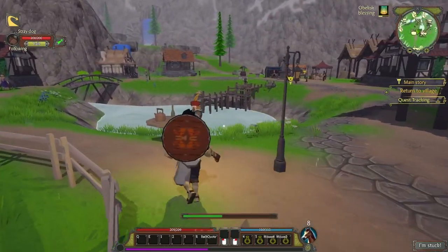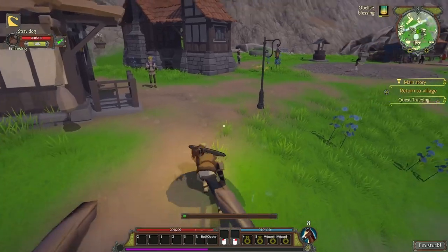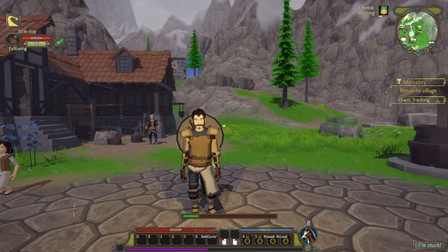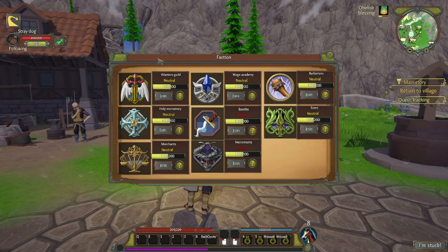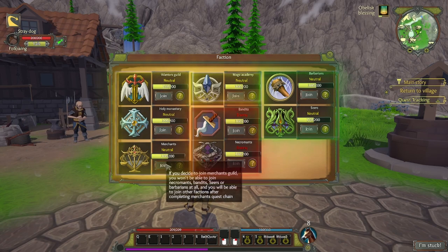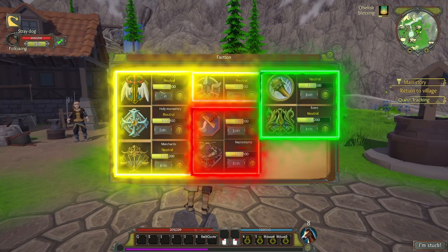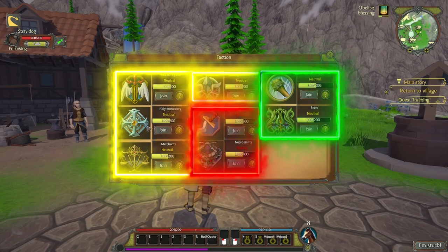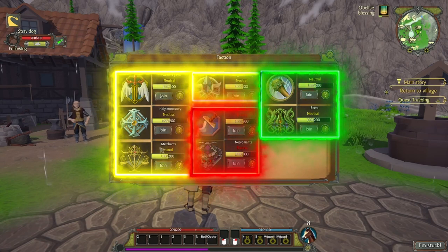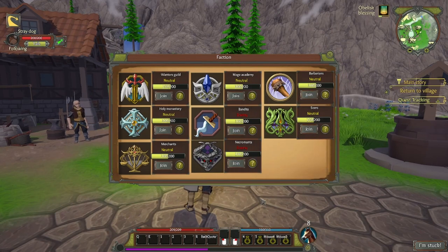Once you've activated that waystone you can head back to the starting village anytime and return to your player home to keep upgrading and building more farms, getting more resources while doing quests. Early on you'll have access to more materials to make and sell things. This game is all about how you want to play and progress. Also, find out what faction you want to join — the warriors, holy monastery, merchants, and mage academy are all allied, so if you join the warriors guild you complete their quest line and can then pick from the mage academy, holy monastery, or merchants next.